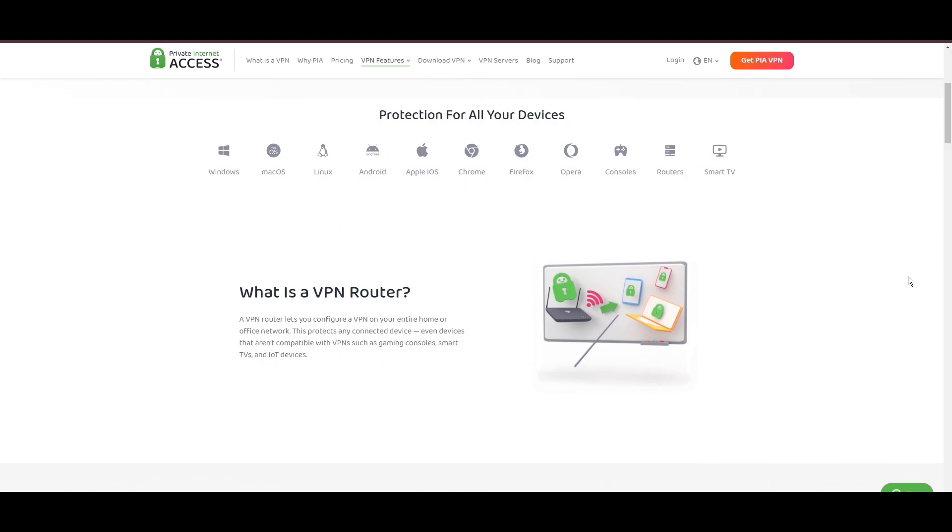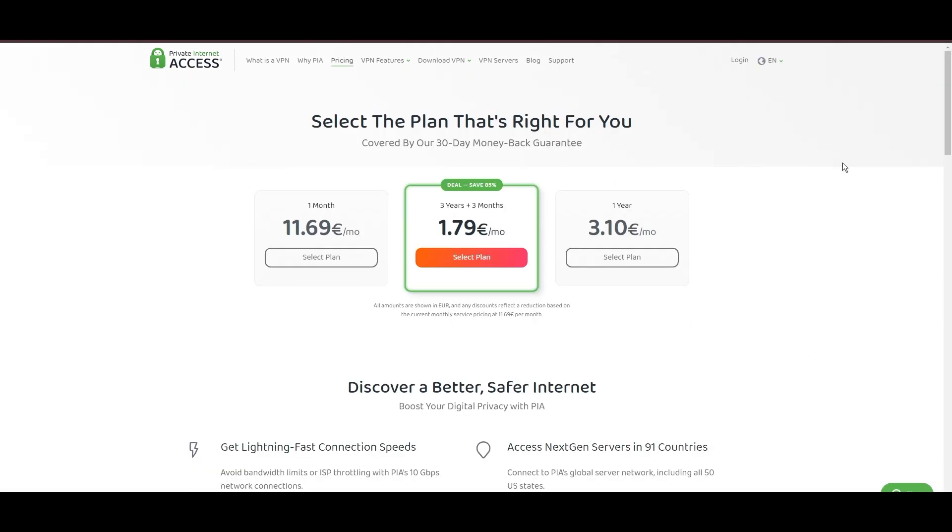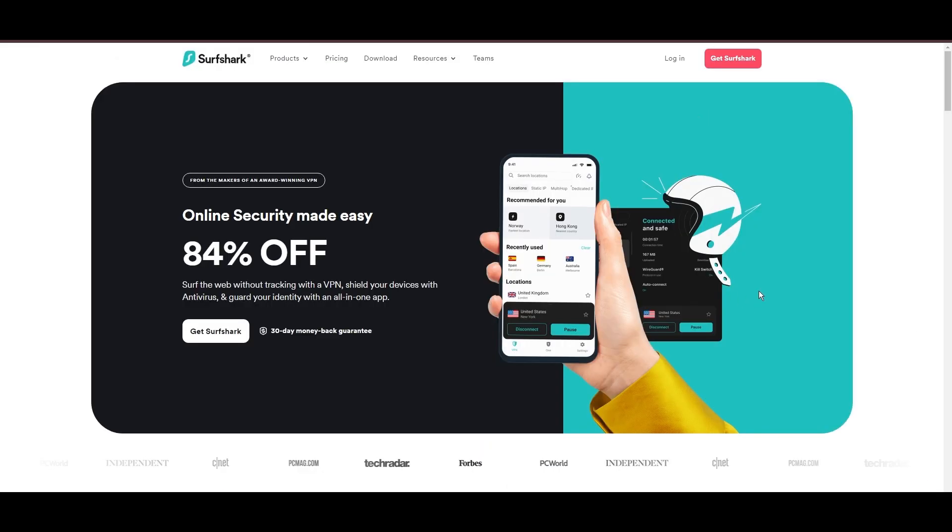PIA's pricing strategy stands out in the crowded VPN market, offering significant cost benefits, especially for those willing to commit long-term. In summary, Private Internet Access distinguishes itself with its unmatched server network and competitive pricing, presenting itself as an attractive choice for Call of Duty Mobile Bot Lobbies players and general VPN users alike.